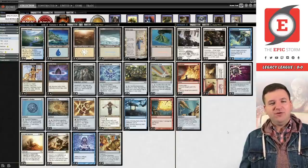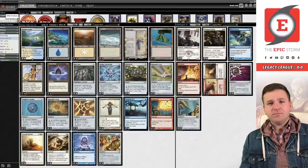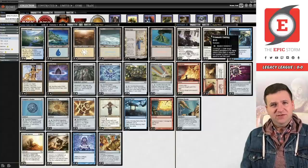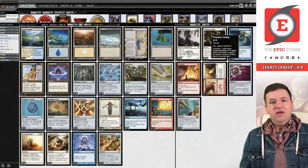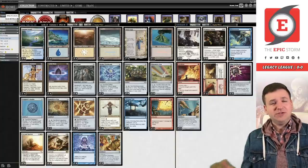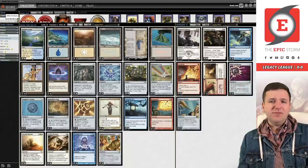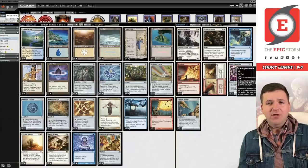Moving to the sideboard: Monastery Mentor is our Duke plan when opponents board in a lot of graveyard hate — we switch modes, play Mentor, cast a bunch of zero-mana spells to make a monk army. Prismatic Ending is one of the best removal spells in Legacy, but we're only running two because it doesn't answer Leyline of the Void at higher mana values, and making the extra colors requires Mox Opal or Chrome Star. We split with Wear/Tear, which can answer a Leyline more easily. Flusterstorm is for opposing combo decks and protecting your own. Nihil Spellbomb is great against combo — it's also an egg, so you can use it to draw cards and make the combo work.